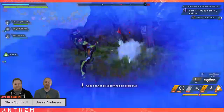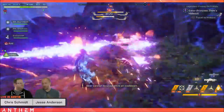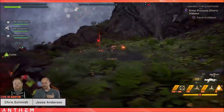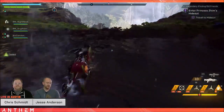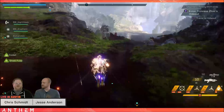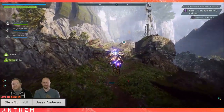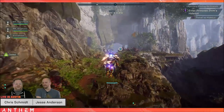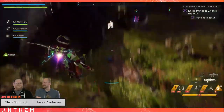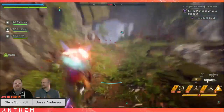Consumables can now be sorted by rarity and name — you can have epic ones at the top or sorted by name. More filters will be added in patch 1.0.5, but as of patch 1.0.4 you'll have two: rarity and name. Rarity alone is good enough for me right now, as it's really annoying scrolling all the way down just to find the sigils you want.